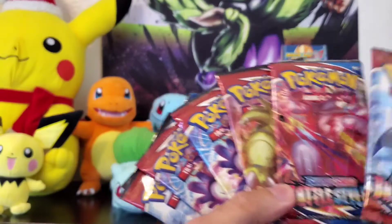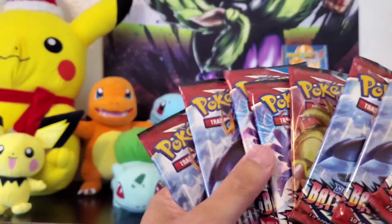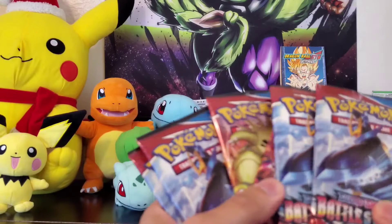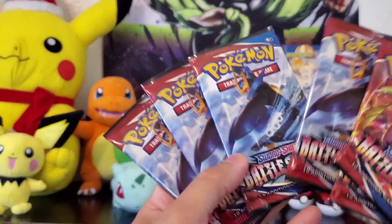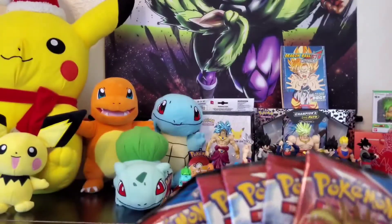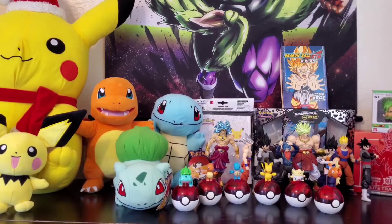Let's split them up. Which ones do you want? You have the blue Inteleon — you're going to get these three. You're going to take all the blue ones? I'll take the Empoleon. I'll take the red Inteleon and the Tyranitar. You have four? I got five. That's nine of them total.